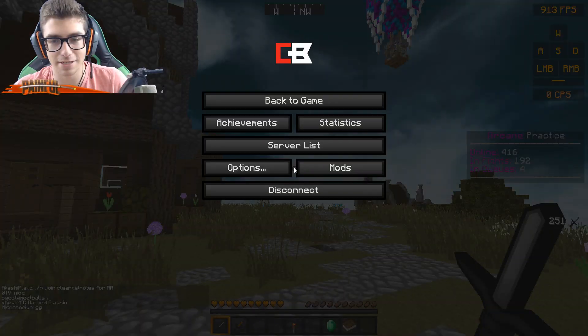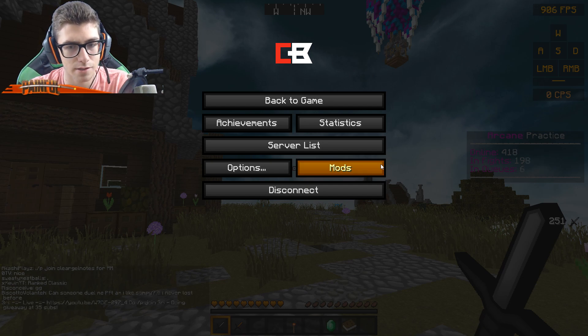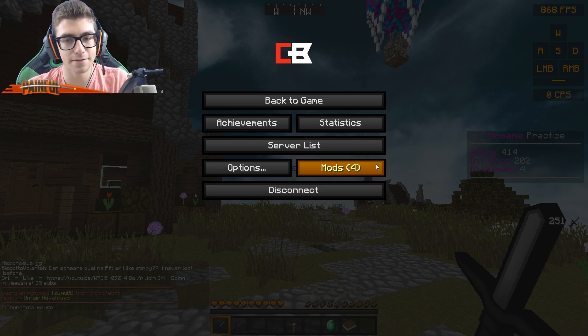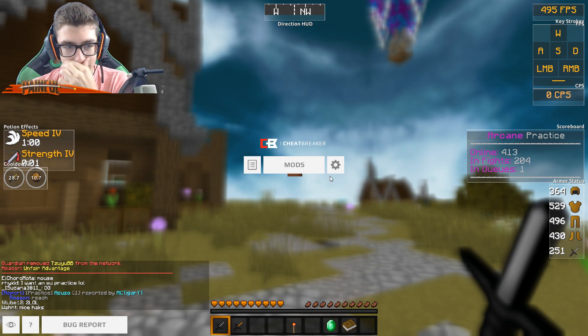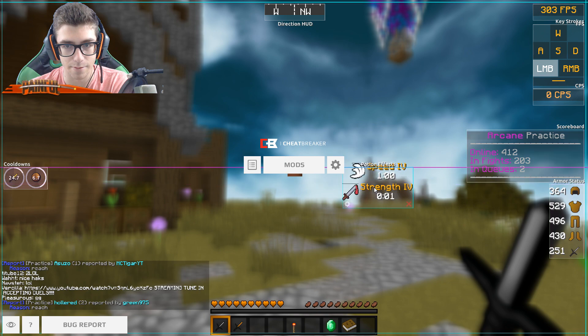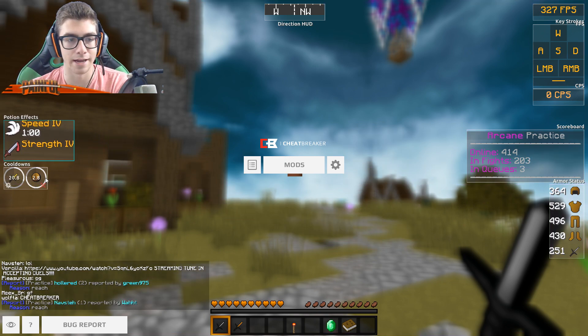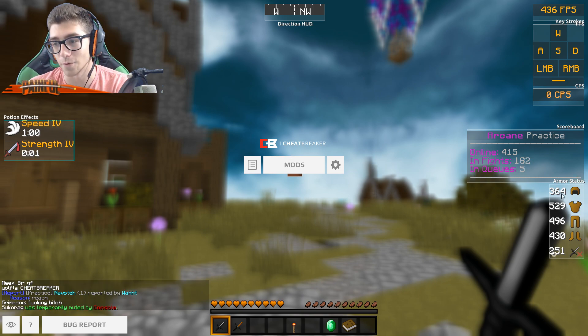First things you do — press escape and then you have mods here. I'm already in mod mode. If you just click it, it won't open up. All you've got to do is left-click and hold and it will open up your mods. This is going to show you guys everything there is to the client. Everything's very mobile — you can literally move it wherever you want on your screen. You have cooldowns here for like ender pearl cooldowns, et cetera. If you don't want something, you literally click the X. Very simple, very straightforward.